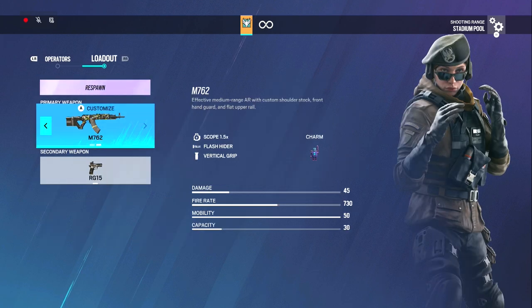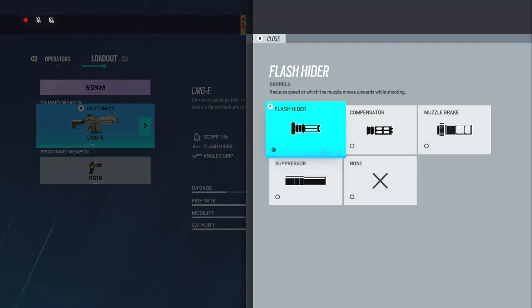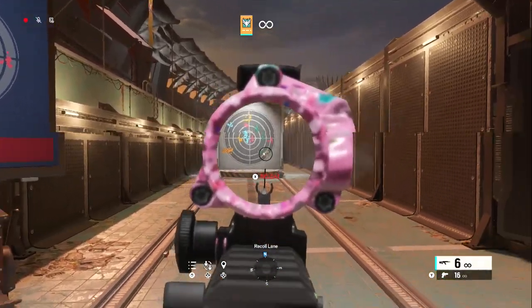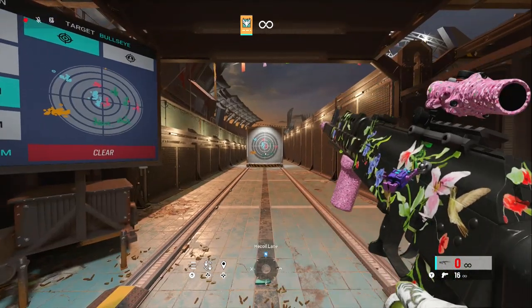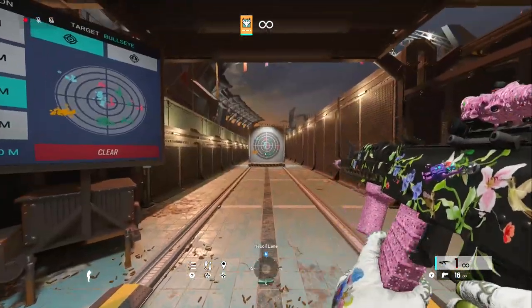Zofia: I run the 1.5, flash, vert. Sometimes I use angled — angled with a 2x too. I switch back and forth a lot on my attachments. For the LMG I recommend the flash or actually the compensator, with vert grip, because it has a lot of left and right. Zofia is just one of the more jumpy guns, that's why a lot of people don't like using her now. But if you control the gun it is still good — very good weapon.